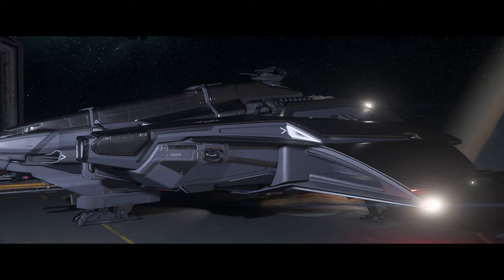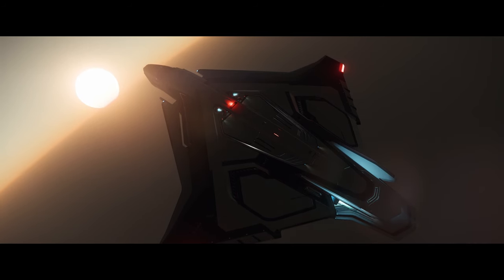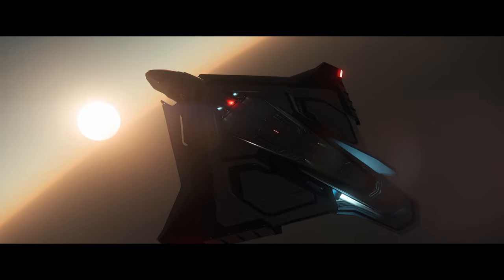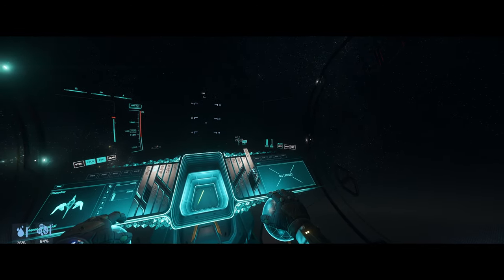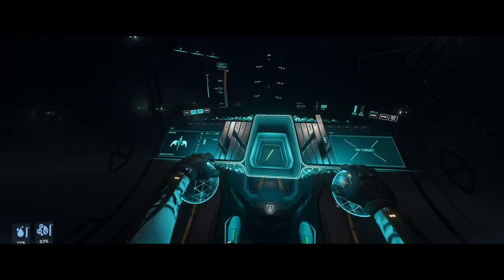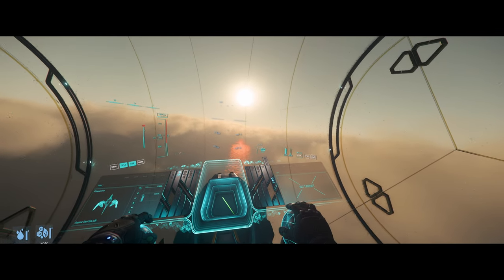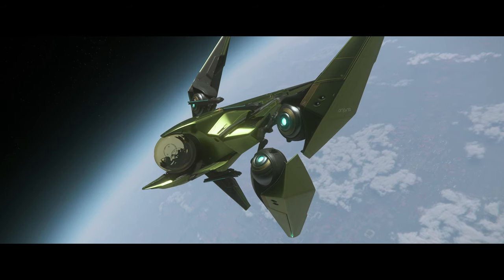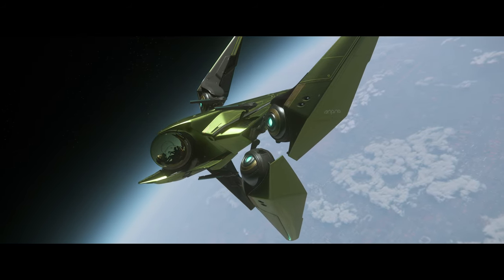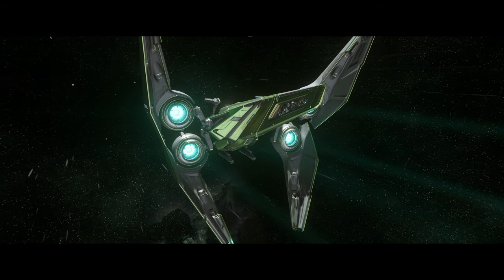Under ships and vehicles: Master Mode atmospheric flight control retuning, ship cockpit 3D personal camera polish, Hull C shield and health updates, and the addition of new cargo hauling rentals to all rental shops around Stanton. Under QA: ultra-wide UI scaling update, slight boundary violation grace time added to planet kill volumes for ships, further ship debris collision physics performance improvements, and Vulkan performance polishes.